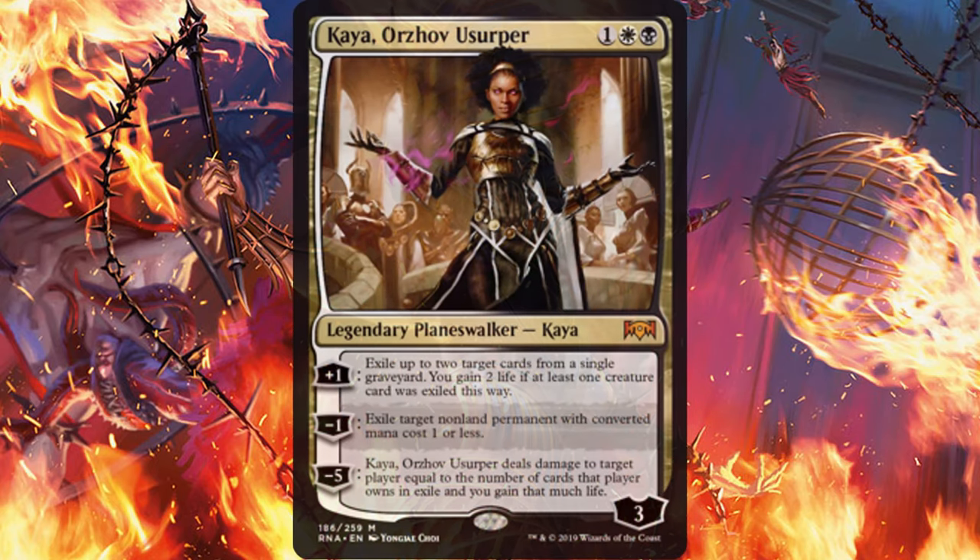Moving on to Kaia, Orzhov Usurper — a planeswalker that has had a relatively lukewarm welcome to standard. I think this card could do some really great things if utilized correctly. First of all, it does have some really pertinent abilities. It can get rid of those pesky Arclight Phoenixes before they hit the battlefield, as well as any Jumpstart cards. It can also exile non-land permanents that cost one mana like Legion's Landing, Land of War Elves, Ajani's Welcome, Fanatical Firebrand.